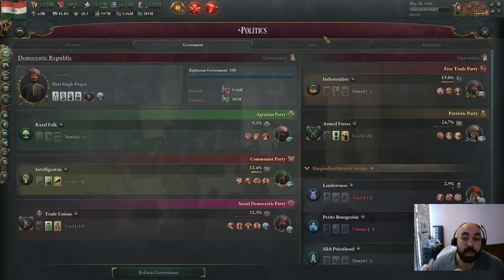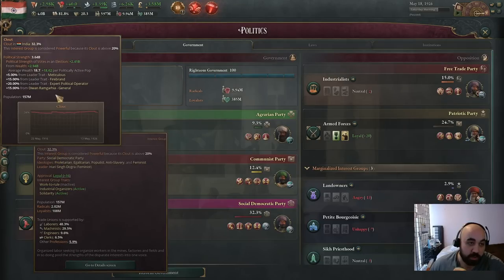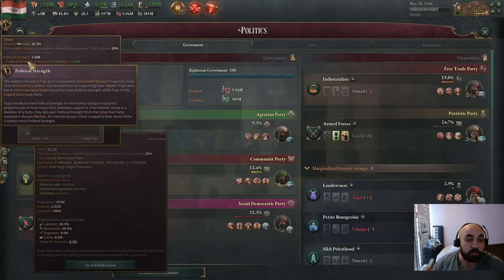Clout is determined proportionally to political strength — your clout across all interest groups adds up to 100, divided proportionally based on each group's relative political strength. If you hover over the trade unionists' clout and go to political strength, a tooltip describes how it's determined: a combination of both wealth and voting. You also get a boost from the political strength of POPs in your capital, and a malus from POPs in unincorporated states.